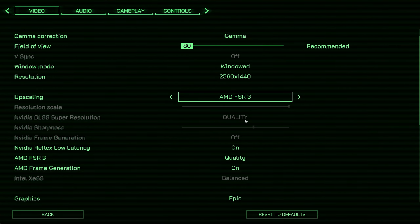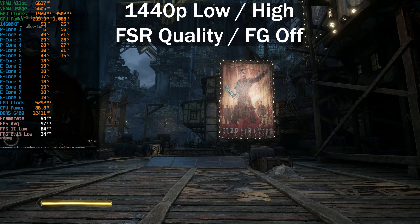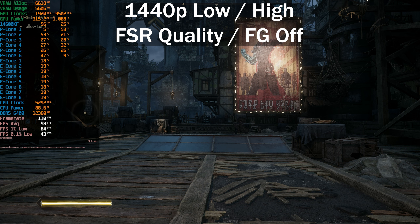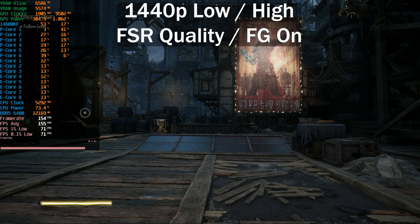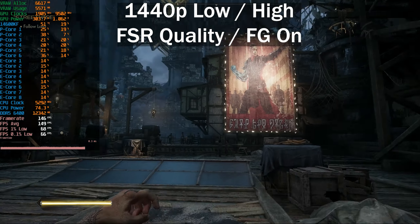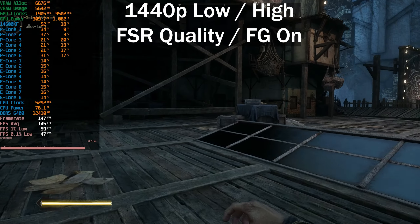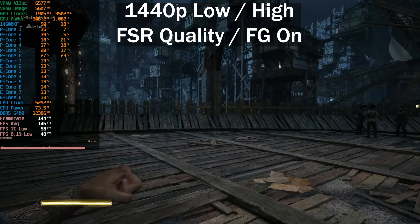Switching to FSR, disabling DLSS first, using FSR quality with no frame generation — getting around 110–112 fps. Nvidia Reflex low latency is available here too, which is good since some early implementations didn't allow Reflex with FSR. However the same issue remains — motion smoothness or fluidity is just not there. Looking at the frame time graph you can see a lot of micro-stuttering going on. It does not feel like a good experience at all.